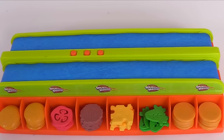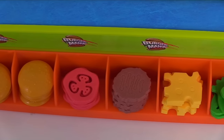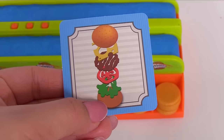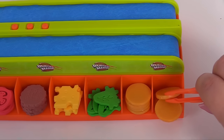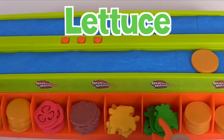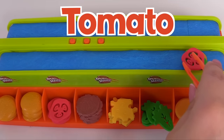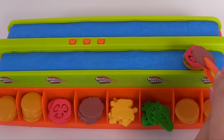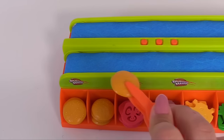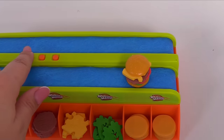Now we're at the burger station. What's on the menu? We have to make this burger. The first item is the bottom of the bun. Then it's green lettuce, then we'll add a slice of tomato, the burger patty, a slice of cheese, and finally the top of the burger. Now let's catch our burger on a plate!